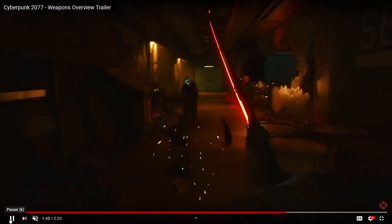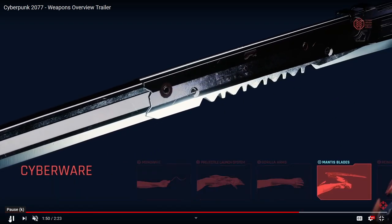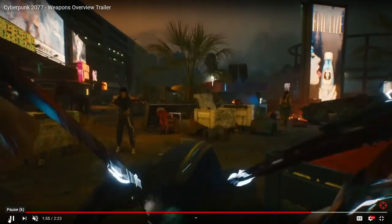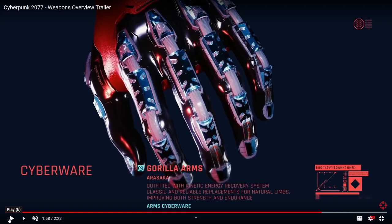It just looks absolutely brutal. Going into Cyberware — we've got Monowire, Projectile Launch System, Gorilla Arms, and Mantis Blades. The Mantis Blades: Arasaka modular design with swappable blade edges — arm blades designed with lethality and concealment in mind, as effective as they are flashy. So they're literally going to plug into our arms and just chop everything up. They pick people up as well. Gorilla Arms: Arasaka, outfitted with kinetic energy recovery system — classic and reliable replacements for natural limbs, improving both strength and endurance.